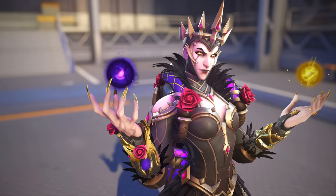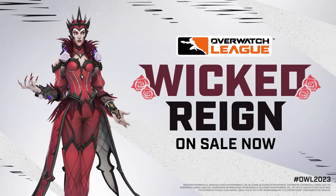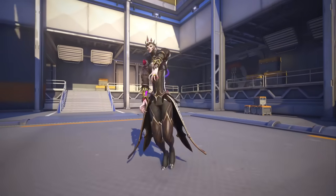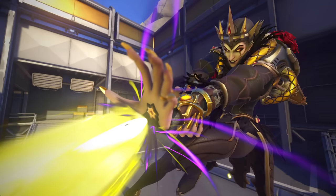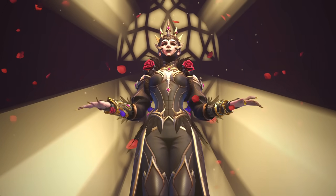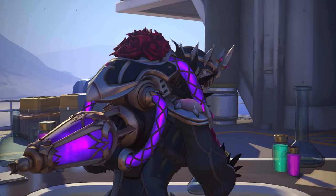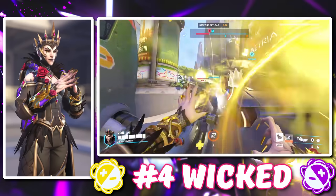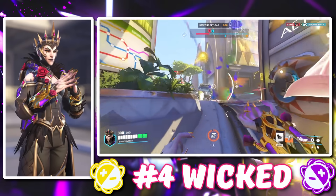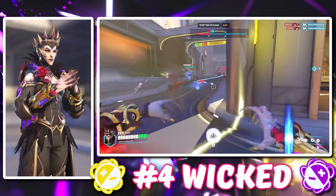Coming in at number four is a skin that gets on this list purely because of how it looks, and this is Wicked Moira. Coming out early this year in June, and then again for a second time with the Atlanta Reign version to represent their mid-season madness championship, it's a skin for Moira that represents her perfectly. It represents her villain arc in such beautiful fashion, with an all-black dress made for a super evil villain such as Moira, with just a splash of color from these beautiful roses seen on her shoulders, back, and on her wrists.